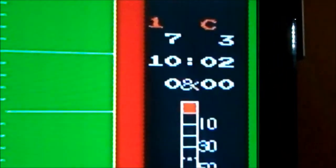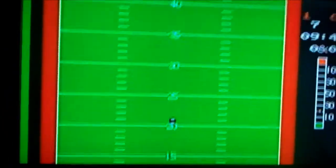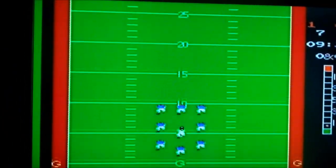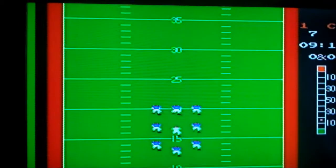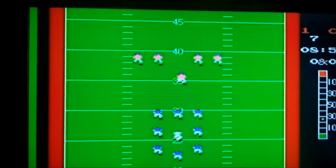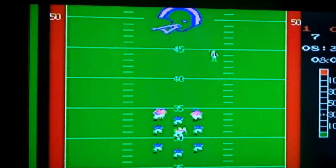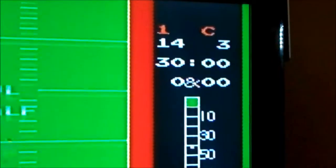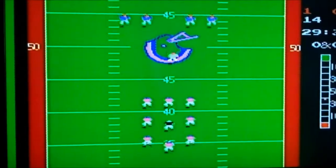Things are really starting to heat up — I'm up by four points. The computer, indicated by the C, managed to kick a field goal, which is as simple as moving a little blue dot along the end zone until it lines up with the field goal and then pushing a button so the ball is automatically kicked. There's not really a whole lot of skill involved with that. Half-time's over, the second half is done, and I'm up 14-3, but things are about to get a little bit crazy.